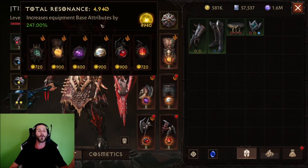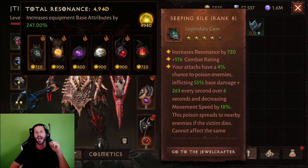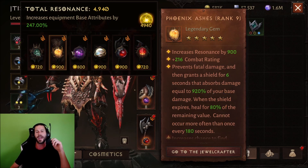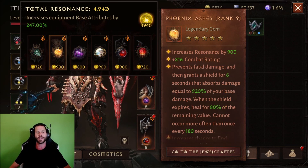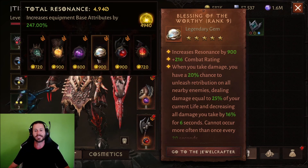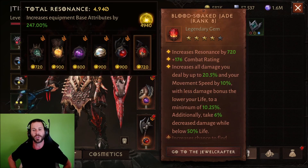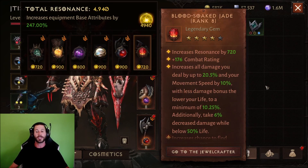As you can see right here, we got 4,940 Resonance. I currently have a Seeping Bile rank 8 4-star. We also have a Phoenix Ashes, which I'm about to upgrade to rank 10. Along with that, we got a rank 8 Zwinsons, a rank 9 Blessing of Worthy, a rank 9 Howler's Call, and also a 4-star Blood Soaked Jade.